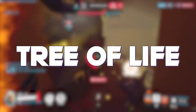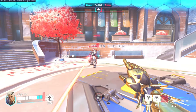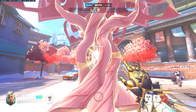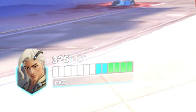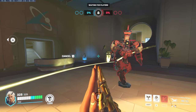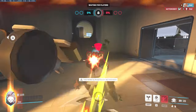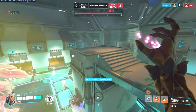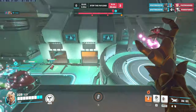Now let's talk about the elephant in the room — his ultimate, the Tree of Life. Upon being placed, it heals for 150 points instantly, then pulsates for 75 healing every 1.75 seconds for a total of 8 times for all friendly targets in the healing radius. This means it has the potential to heal 750 points for every person on the team. On top of this, 50% of all overhealing is converted to overhealth for a maximum of 100 overhealth. The Tree can also be used to block choke points, sightlines, or isolate targets, and will take some serious focus fire to destroy since it has 1,200 health.